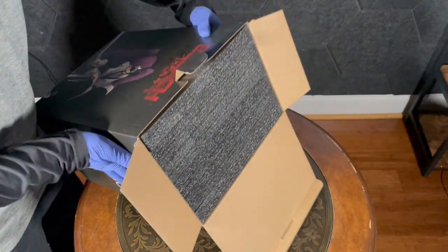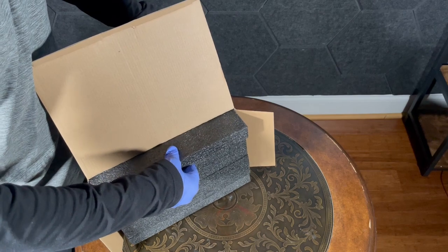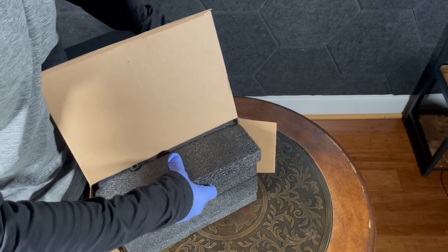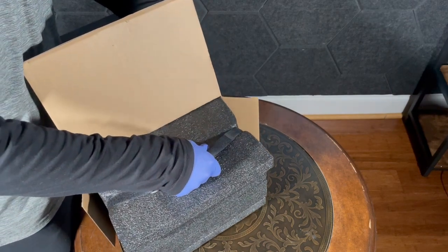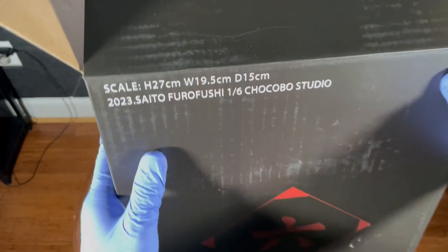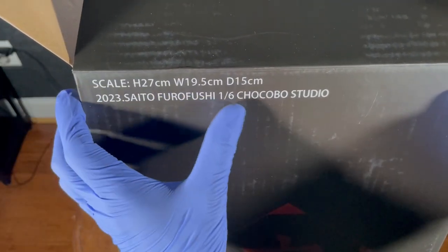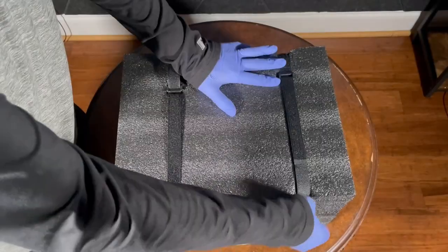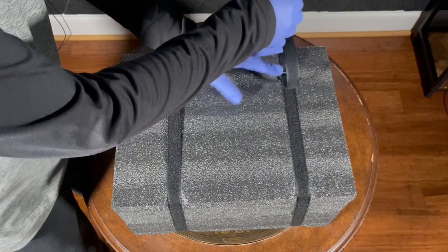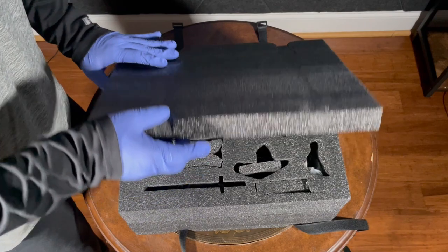I'm honestly surprised a studio managed to make one of the original Gotei 13. I think the pre-order even started a few weeks after her first appearance in episode 7 of the new Bleach anime, and I'm glad it was Saito because she's one of my favorites in terms of design alone out of the 13 former captains. The box itself has the statue sizes, which is pretty cool — not all boxes have this. The statue cost me 149 USD, a pretty decent price, and the shipping was 49 USD — not bad.